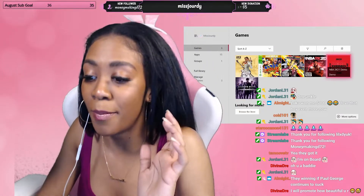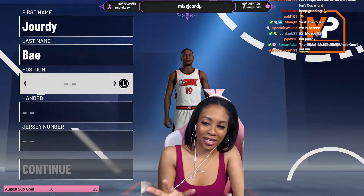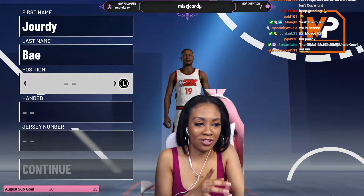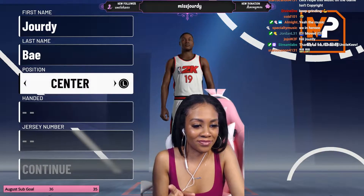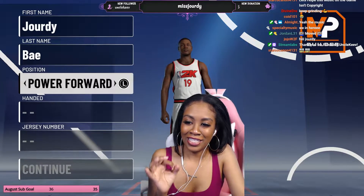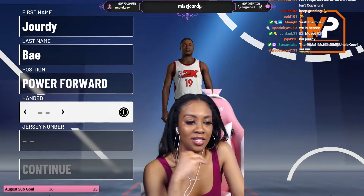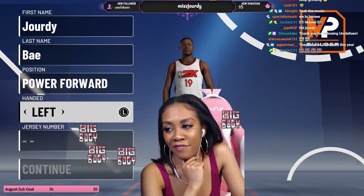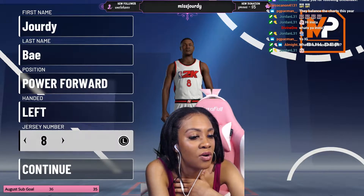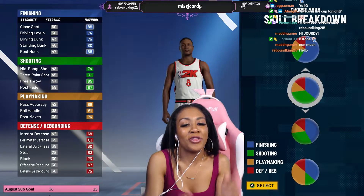The first build I always make is always a big, so we're definitely gonna make a big first — but not a center, we're gonna make a power forward. Last time that center was too slow. I want to make him left-handed. My favorite number is eight, so I'm gonna do eight — eight is for prosperity.